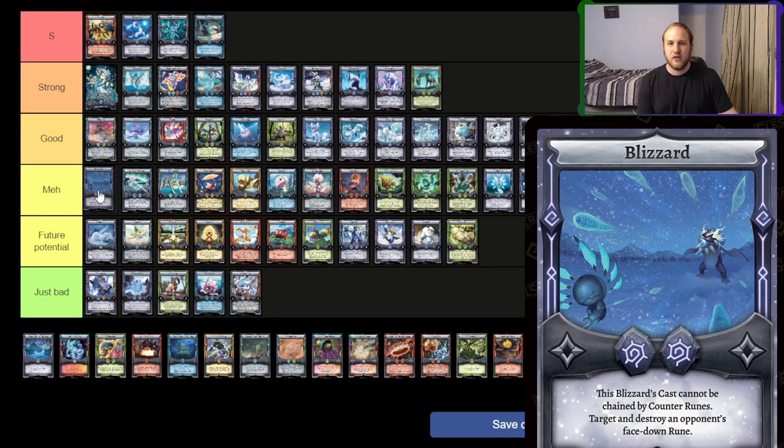Blizzard — kind of like a Thunderstorm with upside and downside. You can't chain to it, but it can't destroy face-ups. I'm going to put it under meh because we have other tools now — Chains of Prometheus deals with counter runes. But it is nice to be able to invoke-speed pop something without a response at all. If you play this and pop a Gorgon's Gaze, they can't Divine Blessing it because you can't chain to it. So in that case it's going to be good. Thunderstorm is still slightly better because you can play Thunderstorm going second with nothing for your opponent to mess with. But if you're going turn three or four and you don't want them interacting, it's nice to have.